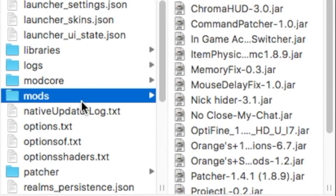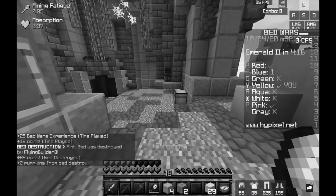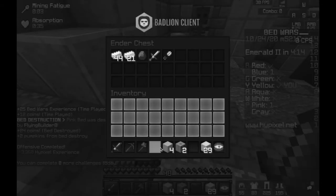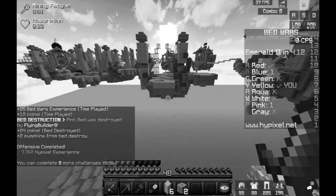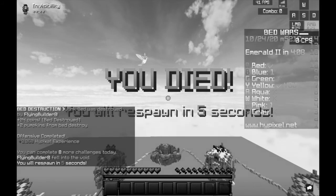If you download Forge you can run many more mods alongside Optifine. One of these is the Patcher mod, which is dedicated to improving FPS and can give you a pretty significant increase in frames. You just install it and it improves your frames — I don't know exactly how it works, but it does.